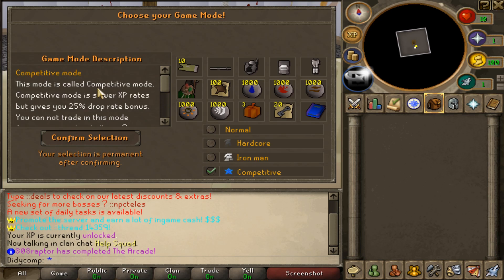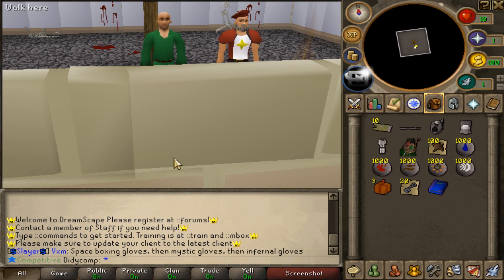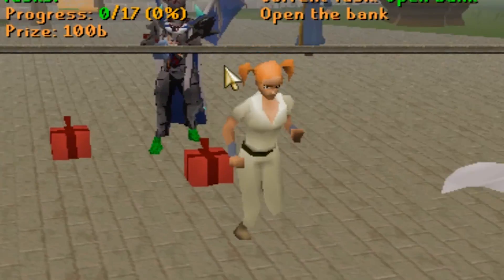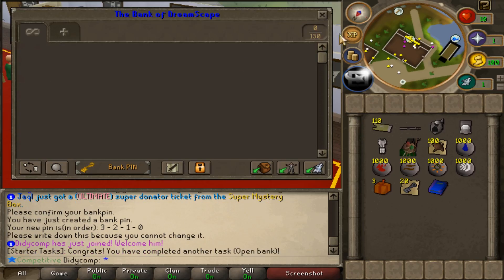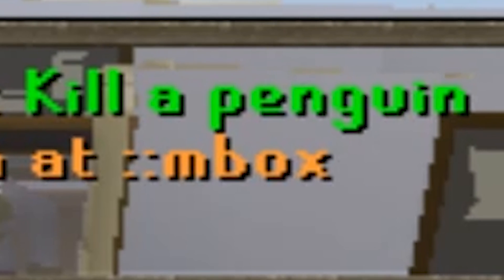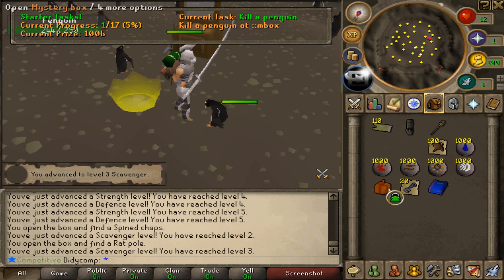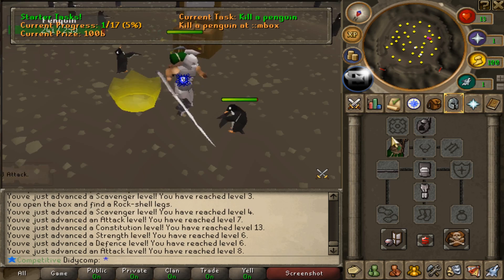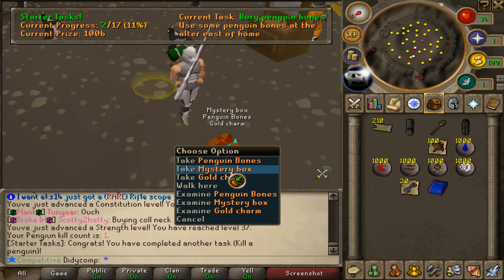Of course we're going for competitive mode. It tells you everything about it here but we're gonna jump straight into it and make our character real quick. Unfortunately I can't use my referral code so that puts me back a little bit. We're about to do the tutorial — the first task is to open a bank, easy. Then kill a penguin at MBox, which took a little while. We're gonna open the MBoxes and hopefully we get a weapon — a rat pole, yikes. Finally got it though, and we got an MBox from it.